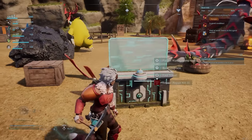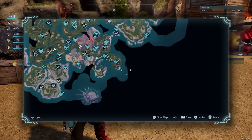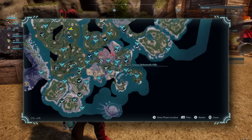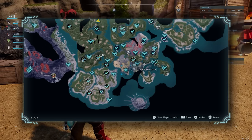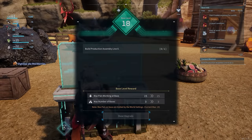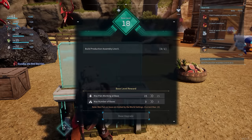Starting with the very basics — where to put your first base. We do have a more detailed guide up on this, but I recommend either coming down to this location where we've got a base now, or building your first base next to the Grassy Behemoth Hills. This is where you'll come from the Plateau of Beginnings. As you upgrade your PAL box, you will eventually unlock additional bases.